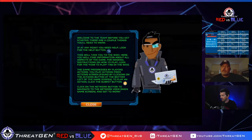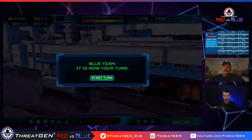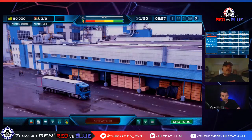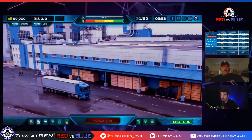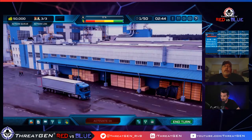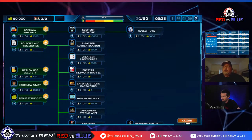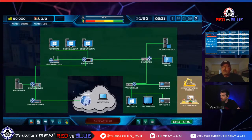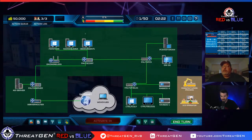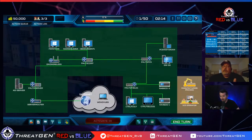This is the ThreatGen Red vs. Blue interface. On the top left is our budget and how much money we have to run the information security office. Here are our analysts and engineers, and this is our action tree where we spend money and people. The network topology shows the internet coming in, our IT infrastructure, end-user environment like accounting and R&D, and our ICS/OT manufacturing environment — that's where the money is made.